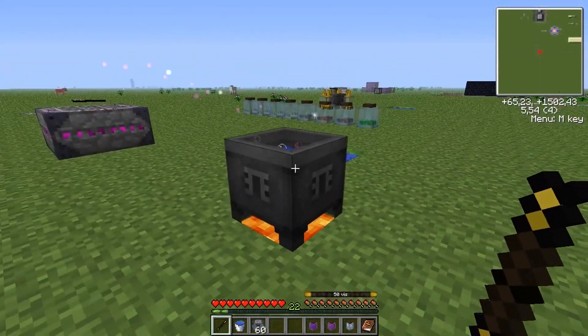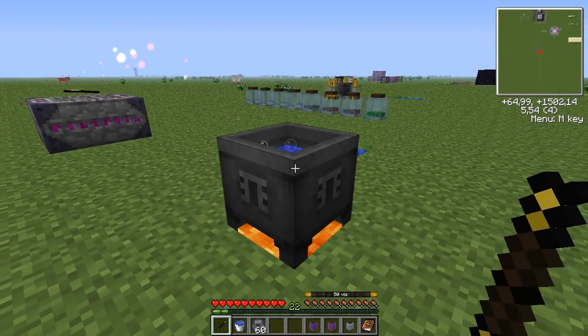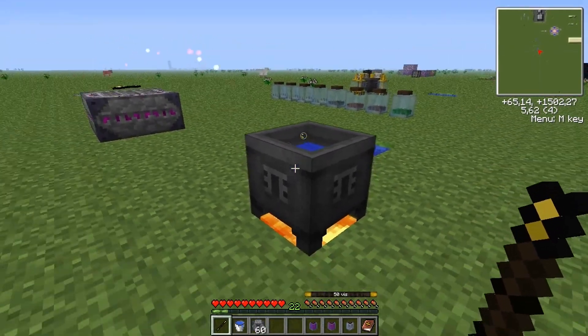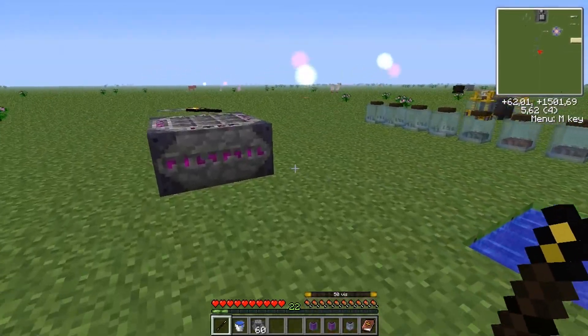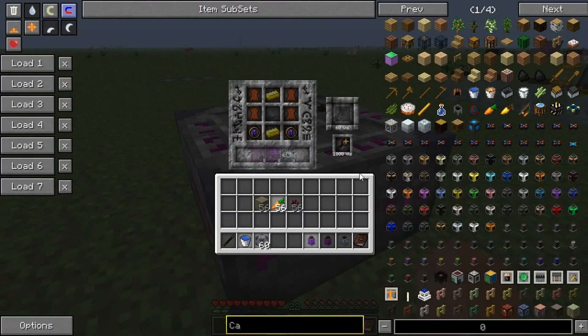You should not shift right-click or right-click this cauldron, because then you will lose your aspects - just decided that there.